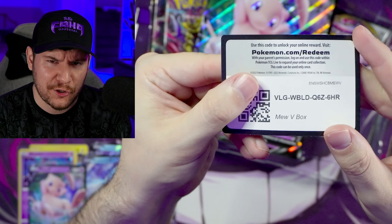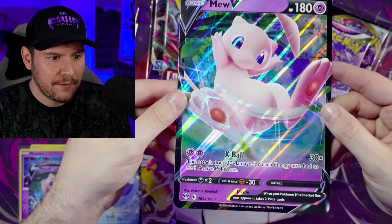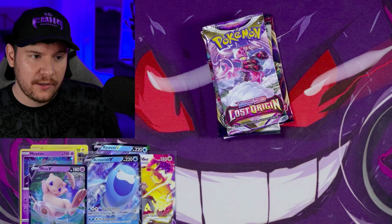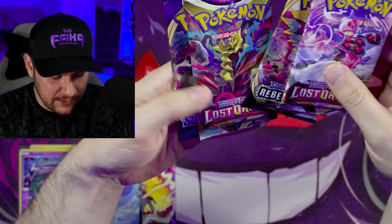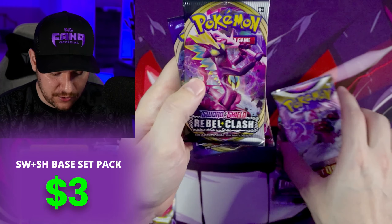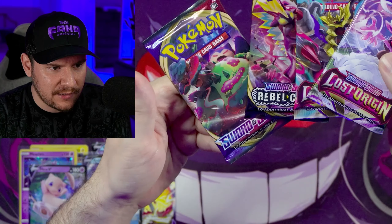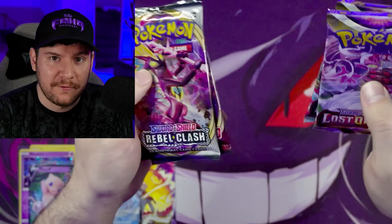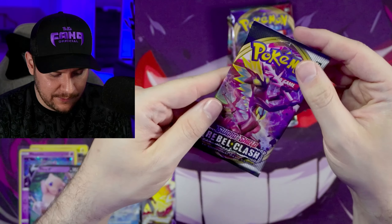You can get both of those cards if you scan this code. And here we have our Jumbo card. I'm already noticing just looking at this pack art these are not the same packs in both boxes. The Curum V had two Lost Origin and two Evolving Skies. This one is totally different — we got two Lost Origin, one Rebel Clash, and one Sword and Shield base set. So if you're looking for Evolving Skies, go with the Curum V boxes. The Mew V box seems to be the one that has Rebel Clash and Sword and Shield.